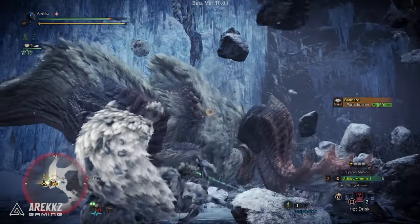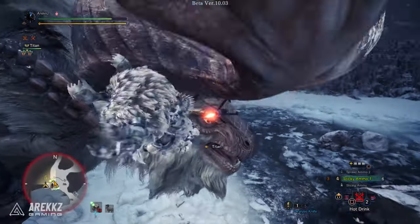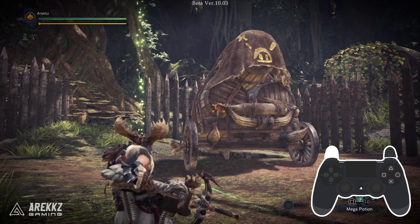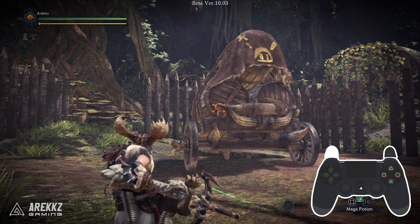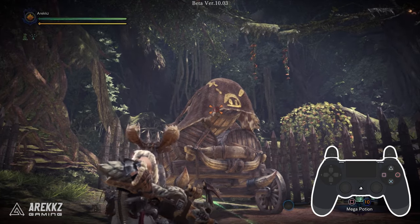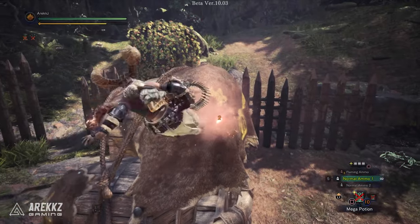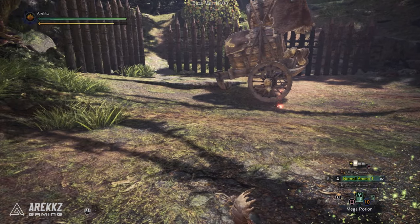For the bow guns there aren't really any combo changes to go over because they're guns, so fundamentally they behave the same way. You can, whilst aiming, click the right stick on R3 to swap between firing mode and slinger, so if you want to fire off your clutch claw you can swap to it first, then hold L2 and press circle. The light bow gun also has its own weapon-specific move when grappled — you'll impale a wyvern blast into the side of a monster, backflip off, and fire to detonate it. Being a light weapon you'll also drop slinger ammo in the process.